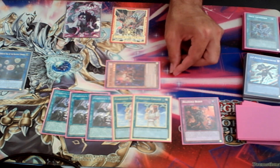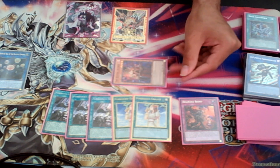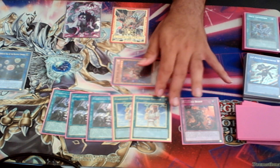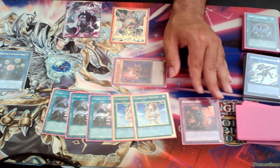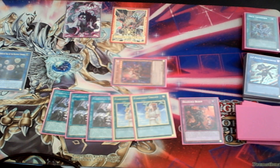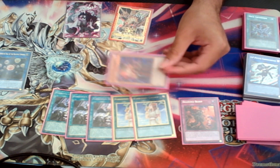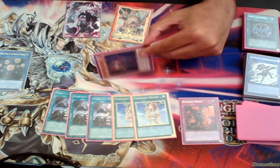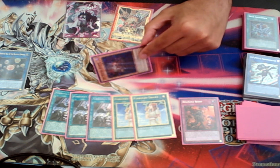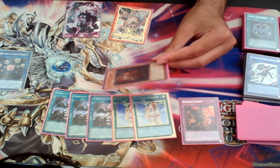Aluver has the effect that it can take control or Special Summon from the Graveyard a Dragon Monster your opponent has. So you can use Aluver to take control of the Tenpai Synchro. The Tenpai Synchro makes it so your opponent can't do anything because it freezes the battle phase. Sadly, the control is only until end of turn, so they get the Dragon back — but it secures you from being multi-attacked because you take control of their big monster. Unless they have ways to freeze or stop it, they're pretty much stuck.